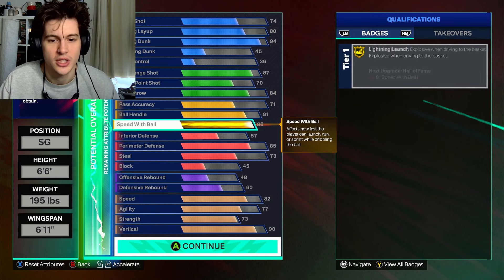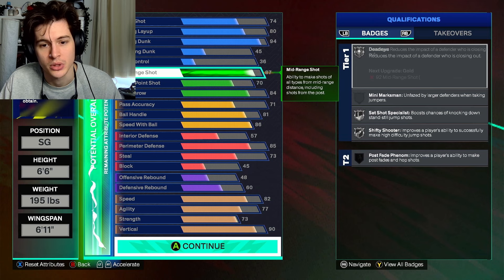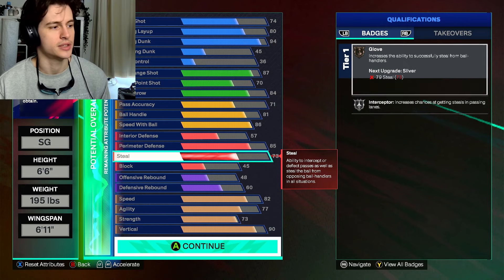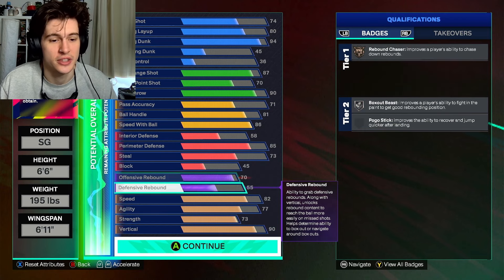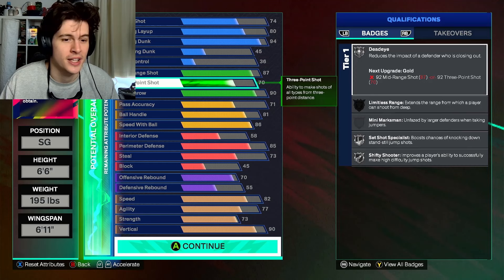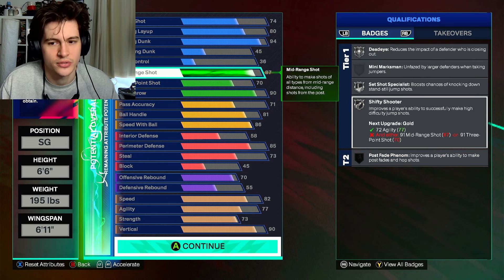Strength is at 73, which gives us Strong Handles on gold. The only playmaking difference is we've dropped pass accuracy a bit and upped speed with ball to get more dribble stars to get to the rim, since we don't have post control on this build. Defense is the same 85 perimeter. Steals dropped to 73 so we still get Interceptor on silver. Defensive and offensive rebound are swapped so we get Silver Box Out Beast. The 73 three-ball and 87 mid-range give us Silver 50 Shooter.